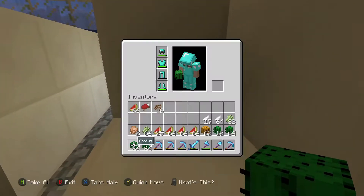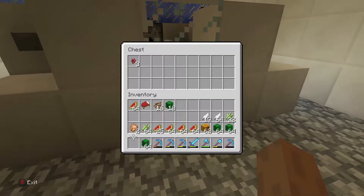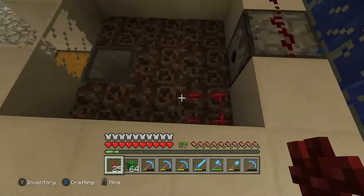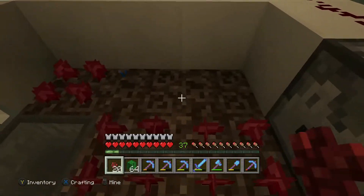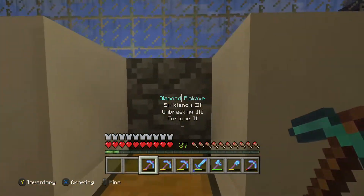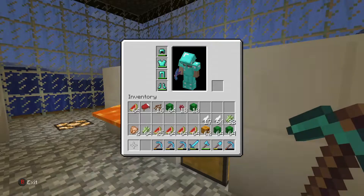This right here is a nether warts farm — you hit the button and it will dispense water, then hit it again. Only a few usually make it into this chest, but if you go up here to replant them you actually grab quite a bit more because the water stops them from going into the hopper at the corners — you only really get the ones in the center through the hopper. This one right here is a cobblestone farm.